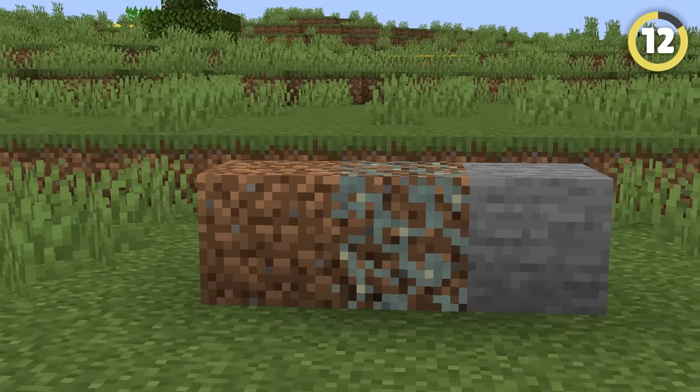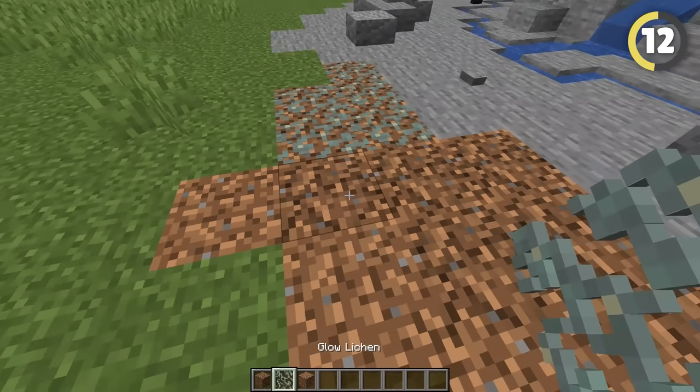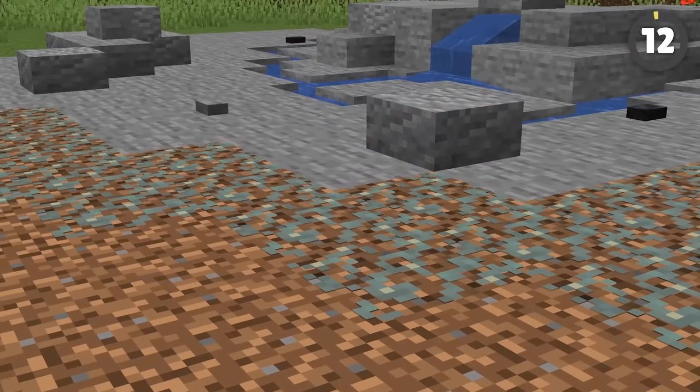This cool design hack lets you create a seamless transition between dirt and stone. Just use glow lichen on coarse dirt, and it looks remarkably like stone that's emerging from dirt. It's a great middle point between the two.